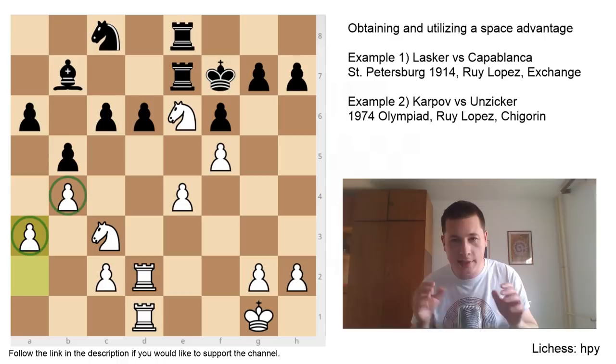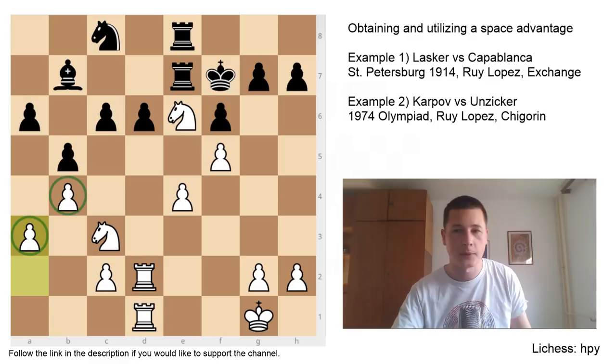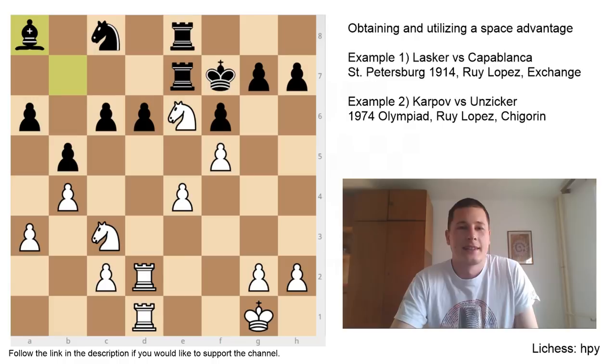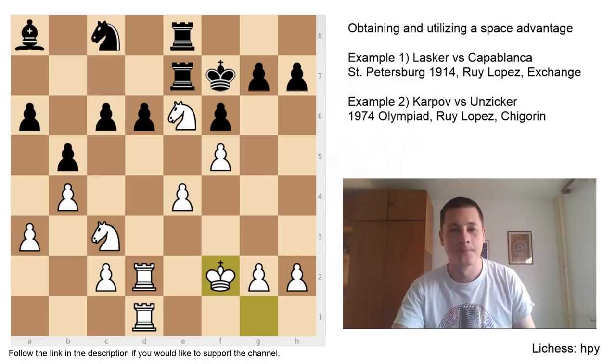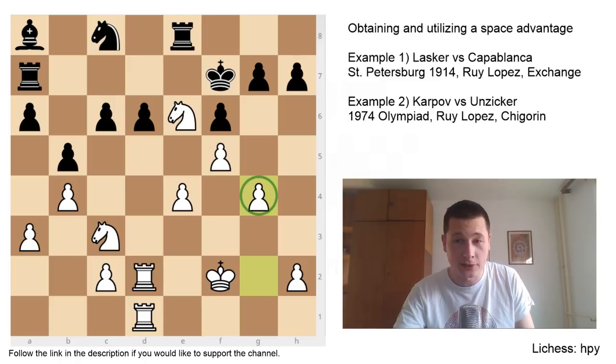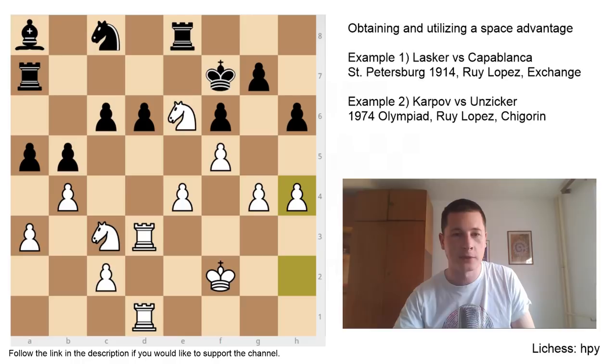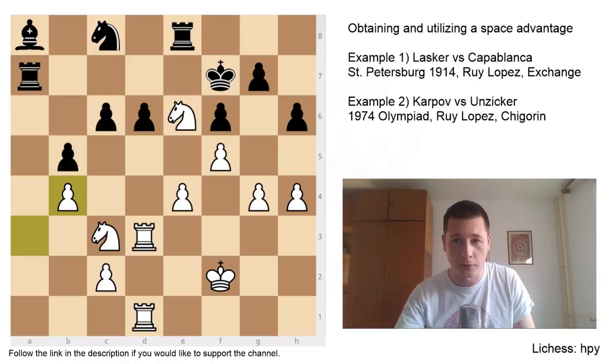When you have a space advantage on one side of the board — in this case Lasker has it on the king side — he first made sure that Capablanca doesn't get the same on the queen side: B4, A3, quiet moves. Be8 — just a nothing move. Kf2, before going in for utilization of his space advantage, he's making all his pieces perfect. Ra7. G4, grabbing more space on the king side. H6, Rd3. A5, H4 — and this is what I was talking about. When you have a space advantage, take more space, because your opponent can't do anything.